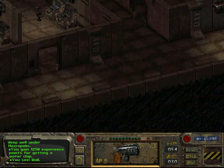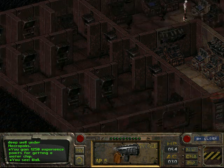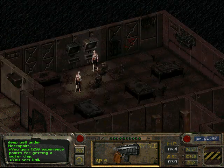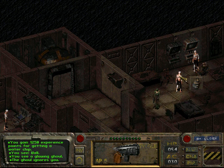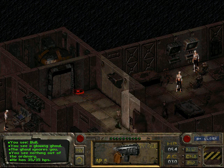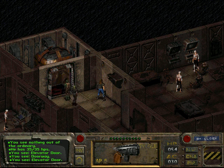There's nothing in these containers and not much else in here. You can kill the mutants if you want — they're quite easy. They only have 35 HP each; you can kill them in two shots. But that'd be a waste of ammo in my opinion.